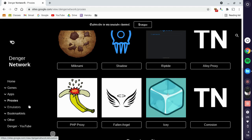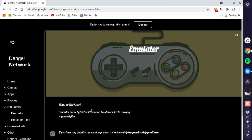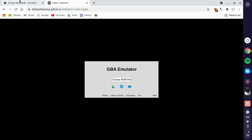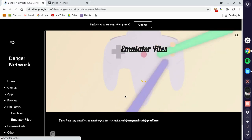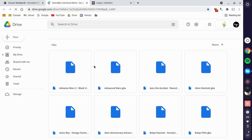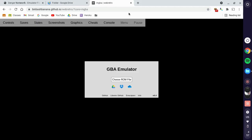That's enough for proxies. I know a lot of people come here for the emulators. Right here I have emulator files and the emulator. If you go to Emulator, that's Web Retro by Bin Bash Banana. I recommend picking GBA on Game Boy. Then go to Emulator Files — it'll launch a Google Drive where you'll see all the game files. You can download any of them and upload or drag them into the emulator.